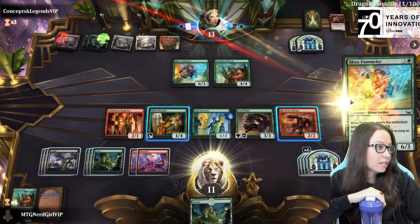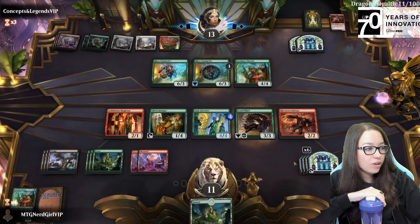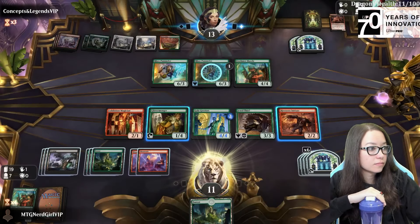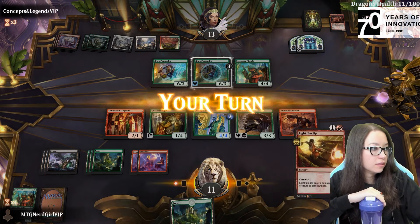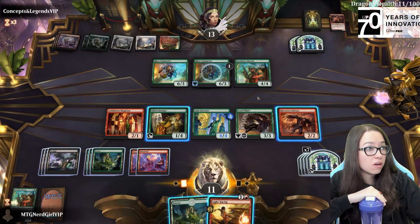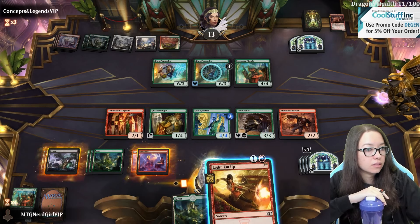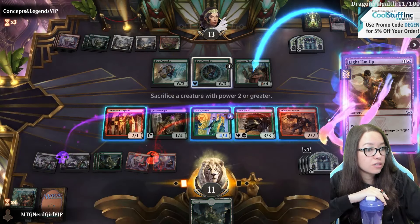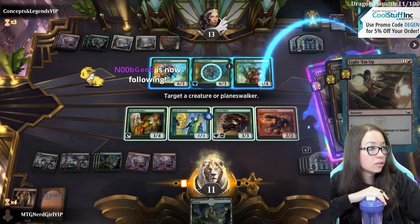They got a brick but they're gonna get a redraw from it. Oh no, not another one. We have really good blocks. Light them up - it's probably worth killing this, considering that idiot is a 10-10. Casualty 2 - Casualty 2, sack this.